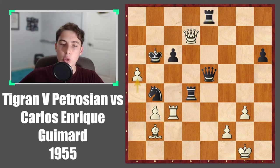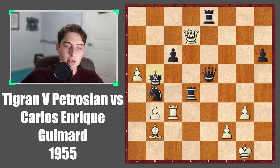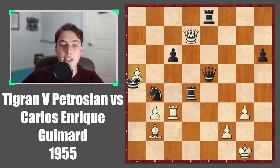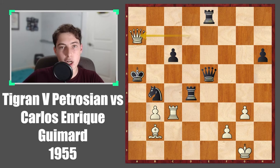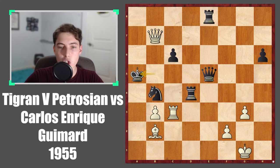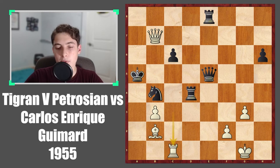Going back, black really has to take — going down also will just transpose into the same position that happened in the game. Because after king takes a5, queen to a7 check was played. So king to b5, queen to b7 check, looking like maybe white doesn't know how to continue the attack. But now a very beautiful move: rook to c1. It looks very slow, but it's actually quite beautiful — transferring the rook over to the a-file, and this checkmate is very difficult to stop.